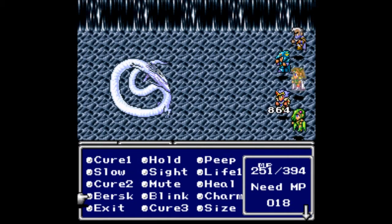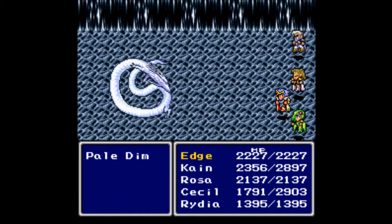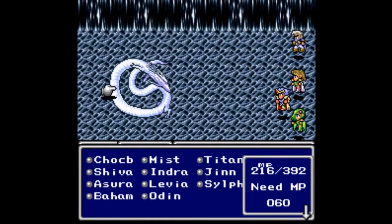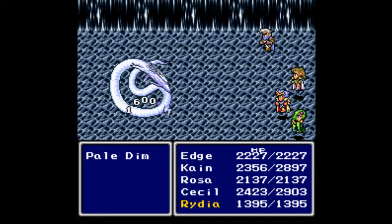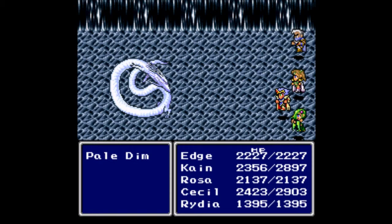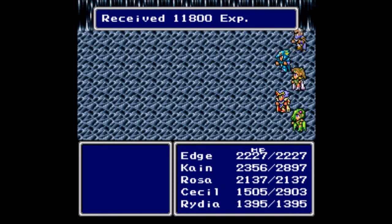There is a certain attack Pale Dim uses that we counter by floating — it's Quake. And it missed every one of us because we're in the air — hooray! Kain is probably not going to be healed much; he'll be in the air jumping most of the time. Pale Dim does have another attack — part of me wants to see it, but it sucks. It's very powerful but we should be able to survive it. Actually, we killed him before he could use it.